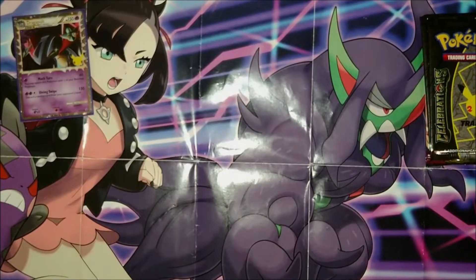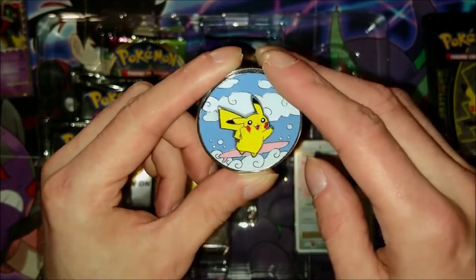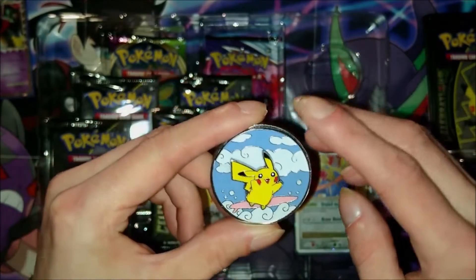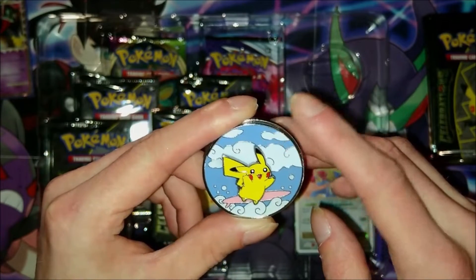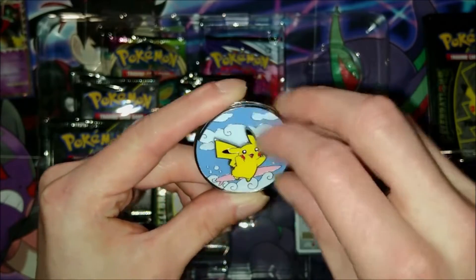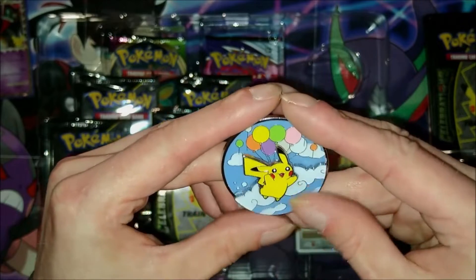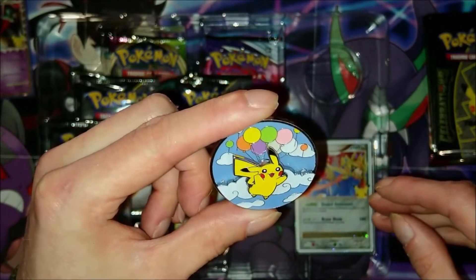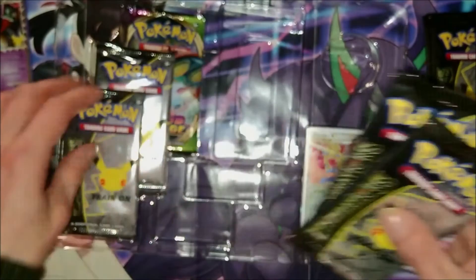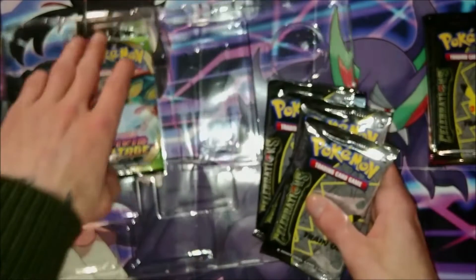Next we're going to take a look at the second collection box. First, the pin badge — it's really cool, a mix between what I believe is Sky Pikachu or Flying Pikachu and Surfing Pikachu. You can actually spin it around to switch from Surfing Pikachu to Flying Pikachu. It's a really nice pin badge.